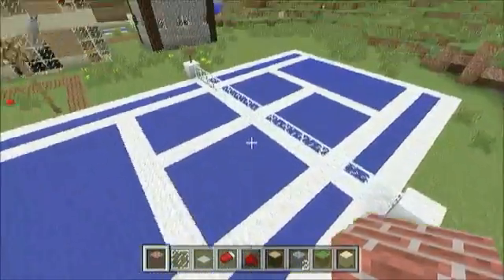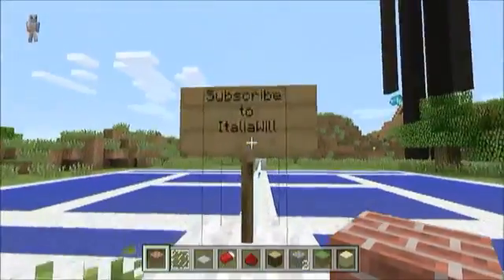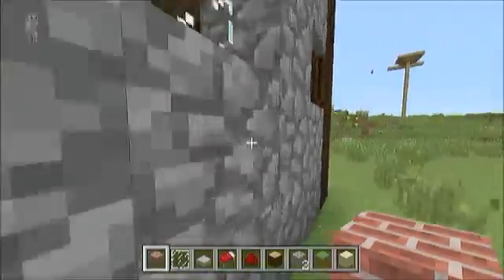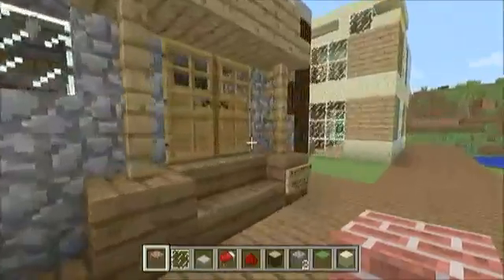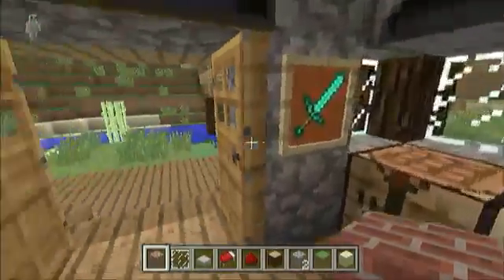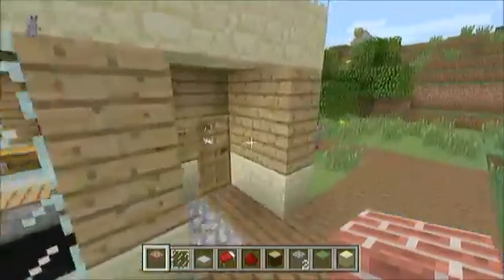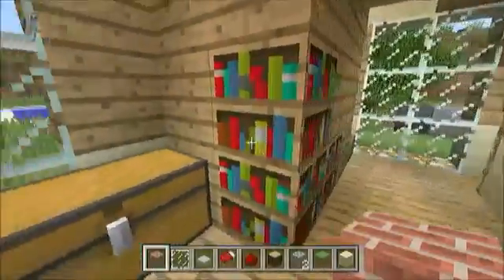This is pretty cool — someone made a tennis arena in the back. Again, Italia Will. This is his little house with an enchantment table and cakes everywhere — cakes for days. We also have his other little house that he built, pretty cool.